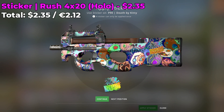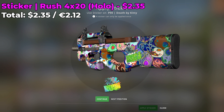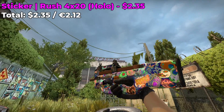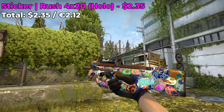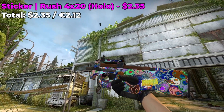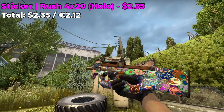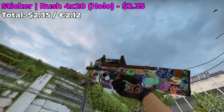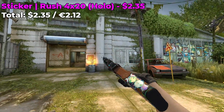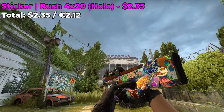For this next sticker combo I have a Death by Kitty P90, and I'm only going to place one sticker because it's pretty cool and relatively expensive. It involves the Rush 4x20 Holo which currently costs $2.35 on the Steam market. You're going to be placing it somewhere on the body of the skin — I recommend position three, wherever the sticker is the largest and covers the most area. When you inspect it the skin looks really good; the colors match really nicely, and I might even go back and add a couple more of these stickers because it just makes it look so much better.